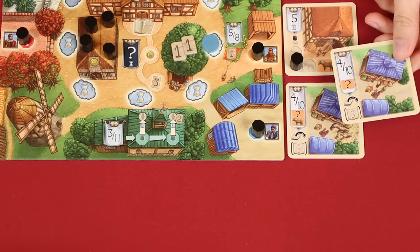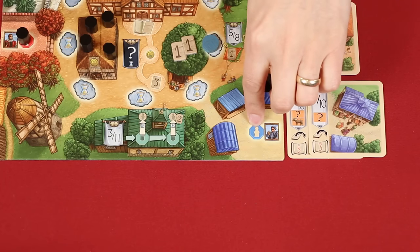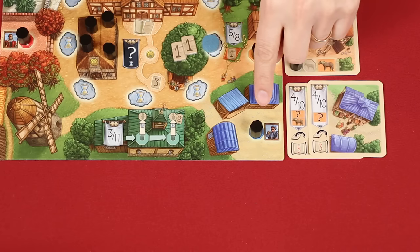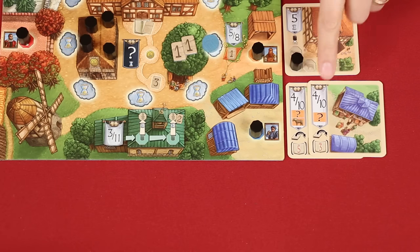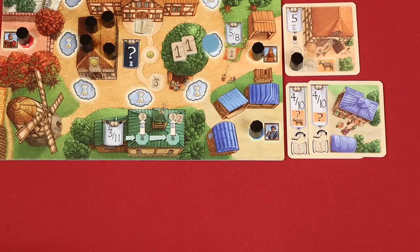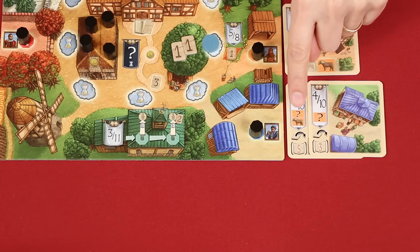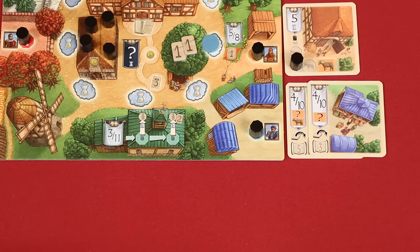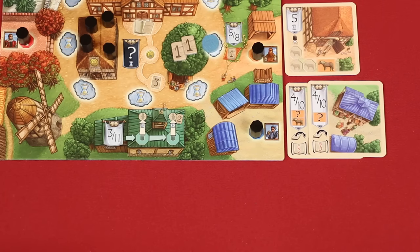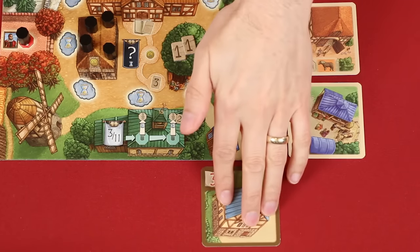We saw earlier how to add customers to your personal market areas by activating the black banner on the main board. To do that, you do not need to have a villager on this space. But if you wish to serve a customer you've already collected, you will need a merchant there. Serving a customer happens when you satisfy their white banner requirements. For example, both of these need either a 4 or a 10 showing on the dice. I've satisfied that condition, but for this customer I'll need to spend a good of any type. And for this customer they want a good of any type plus a horse. Once you've satisfied the customer, flip the card over and place it beneath your market area, where it will be worth the points shown in the upper left hand corner at the end of the game.